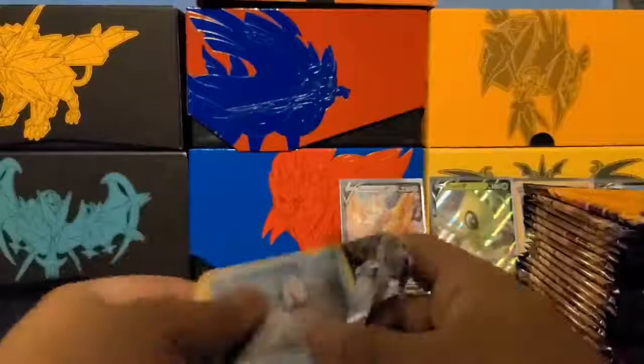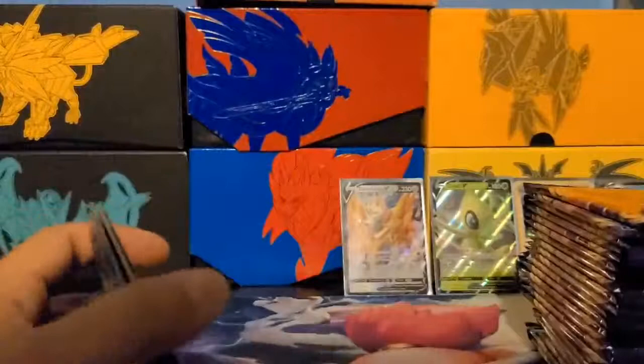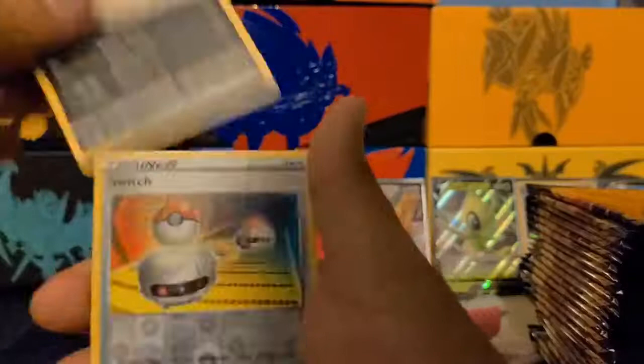We got Goldeen, Yamper, Skorupi, Clobbopus, Wooloo, Corviknight, Galvantula, Galarian Linoone, a Switch, and Centiskorch — non-holo rare. I do want to do more Pokémon TCG videos. I spoke to my cousin and he had the same idea — we're going to record our battles and upload them. Hopefully you'll like them. We're still learning but it's all about having fun.